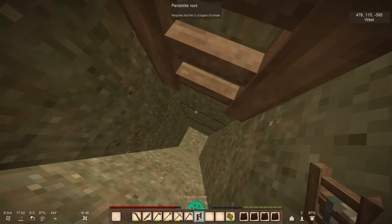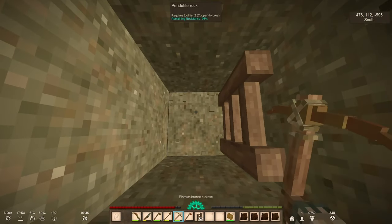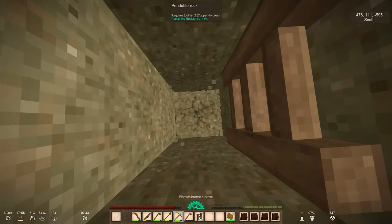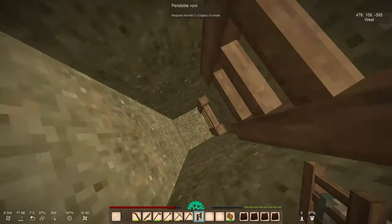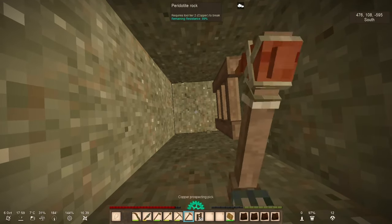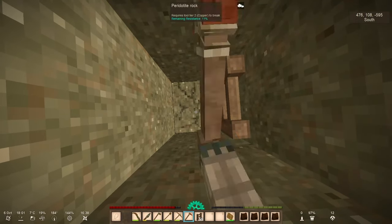I already found traces of cassiterite because this mountain is pretty rich in tin. There is also a suggestion by Solstein that I really like — to call this mountain 'Tin Peaks.' That's a really nice idea, so I think I'm gonna stick with it. Let me know in the comments what you think or if you have some alternatives.